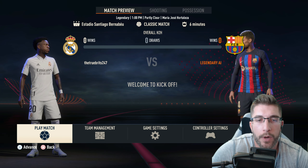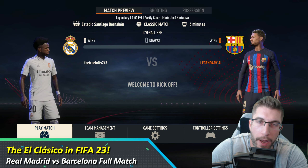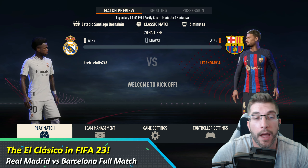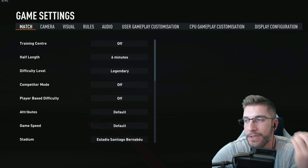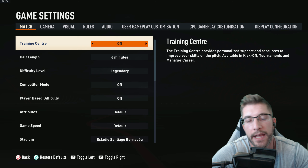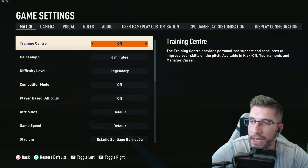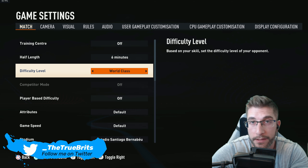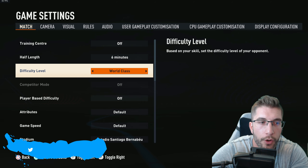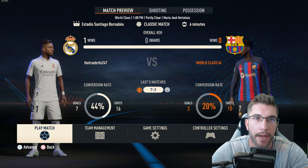Welcome folks to another FIFA 23 video. This time we're looking at Real Madrid against Barcelona. I was going to try legendary on slow but I had a quick test and honestly the problems are still there — I don't think putting this game on slow right now is a good idea because the AI just doesn't seem to know how to defend, and there's a lot of shimmying and sidestepping that looks ridiculous. So we're going to play on world class again on normal default game speed.